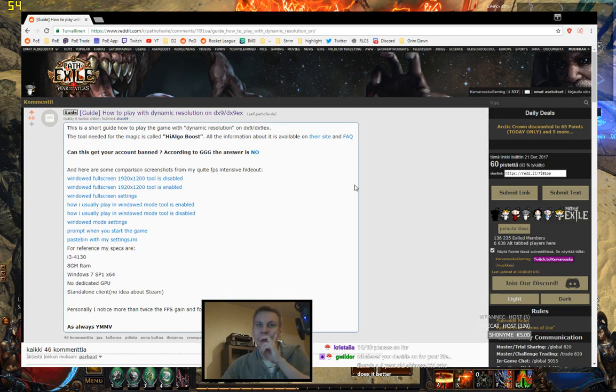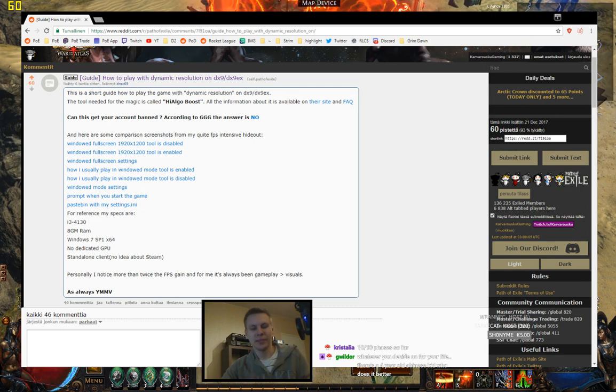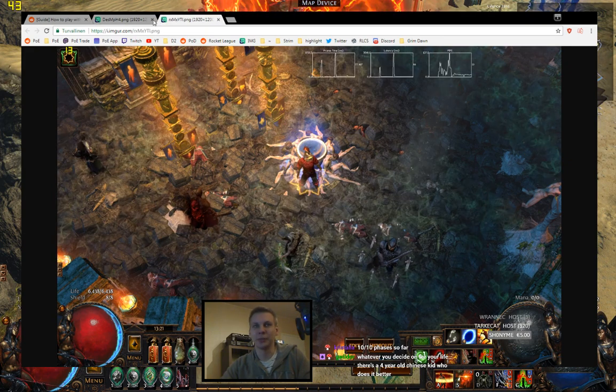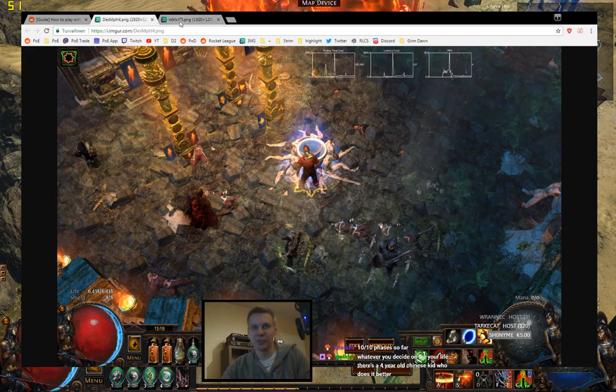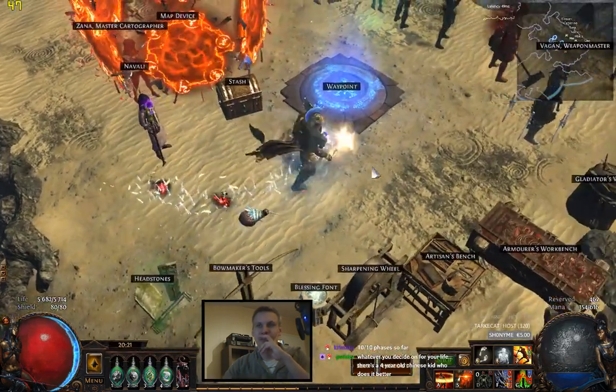Today there was a post about dynamic resolution on DX9 and DX9X, which is what I'm using. My PC is kind of dated, so I was like, let's give it a try. What this program does is exactly the same as the dynamic resolution in DX11 — it lowers your resolution to give you better FPS. I'm gonna try a bit with it.